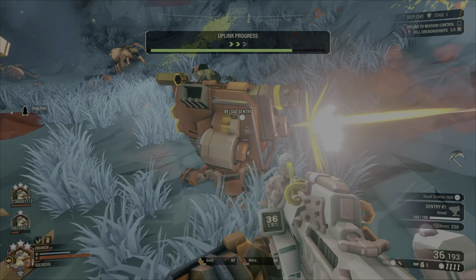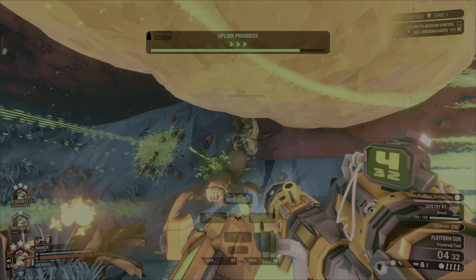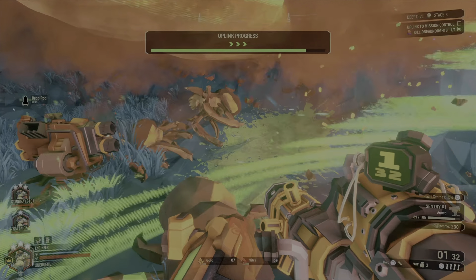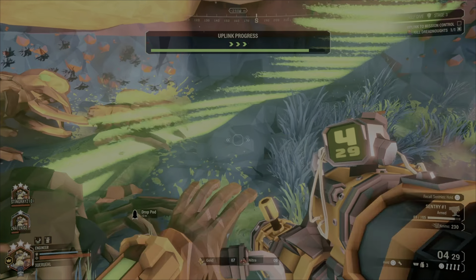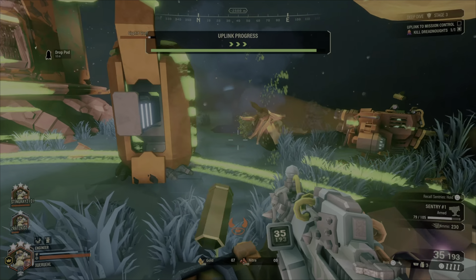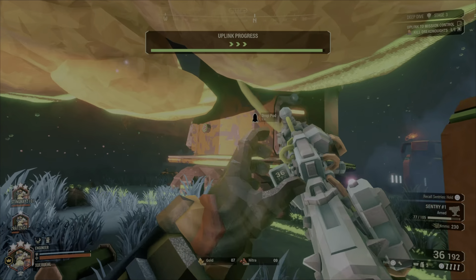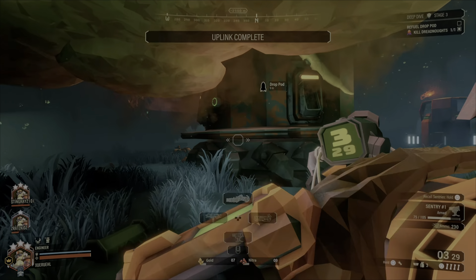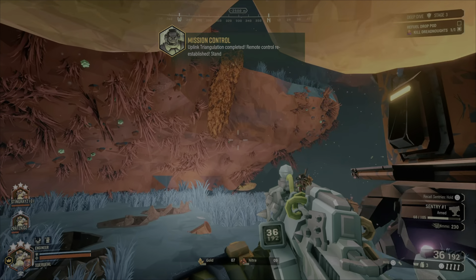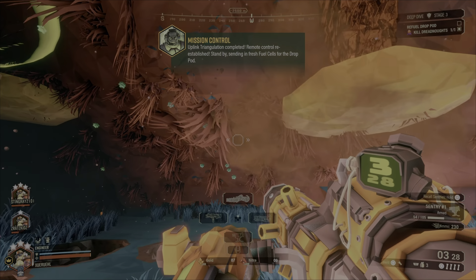Reloading. One back, ready to use. Hopling triangulation completed. Remote control re-established. Stand by — sending in fresh fuel cells for the drop pod. Platforms, please.